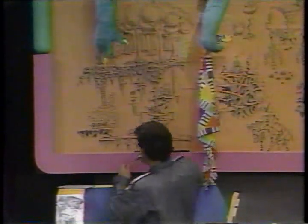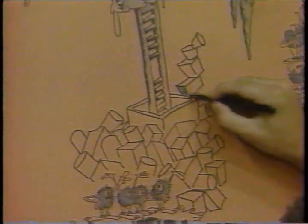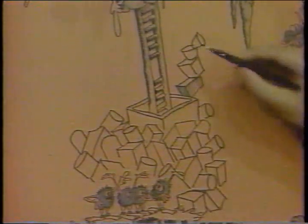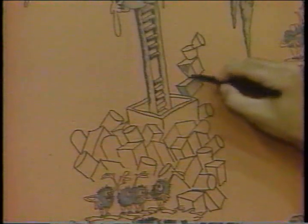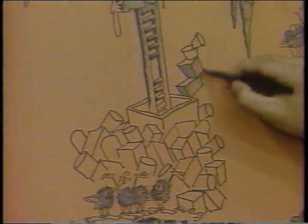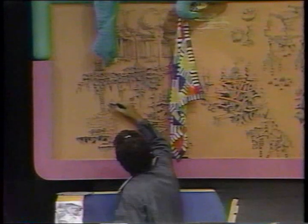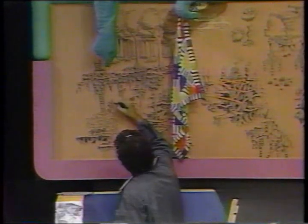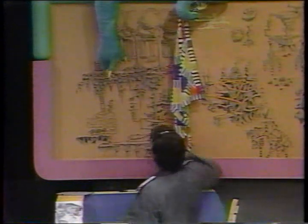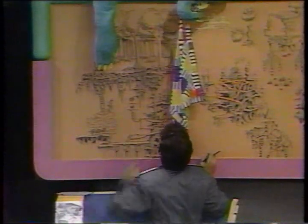I'm going to add some value to my drawings right now. This is shading — I'll put a light tone of value on the right side, shade the left side really dark, and then I'll add some value. See, it makes the box look more three-dimensional. Now graduate the value with shading, nice and dark over here. Use value — it sets the shapes apart from each other and helps the shapes take form, making them look more three-dimensional.